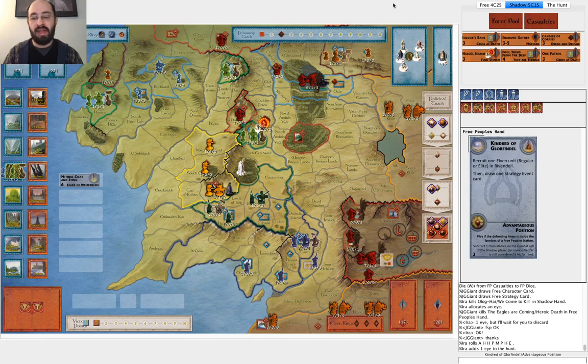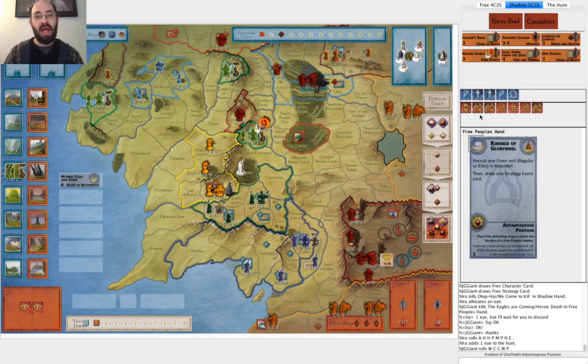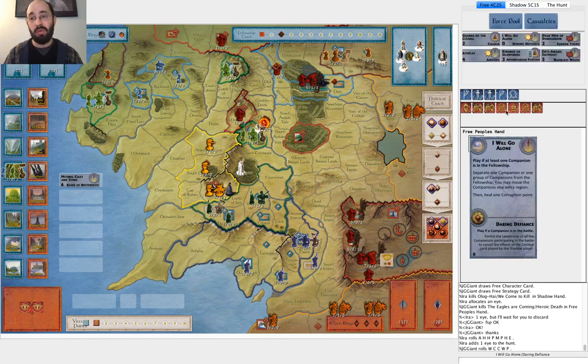He gets a bunch of character movement and Will of the West - obviously that's great, gives him a lot of flexibility. I'm thinking at this point he might consider getting Aragorn, because he knows last turn I did not have Day Without Dawn. I've only drawn a single card. His chances of separating Strider, especially with I Will Go Alone which puts him directly at Minas Tirith - he could get Aragorn on turn four. Feels pretty good. He does have Athalos, so I'd probably play Athalos first, then maybe hide, play Athalos, and then get Aragorn. We'll see what he does.